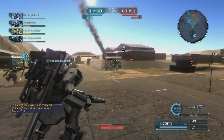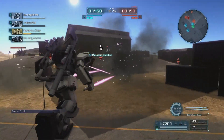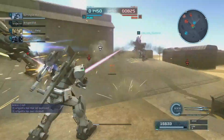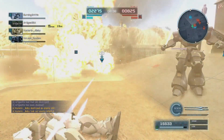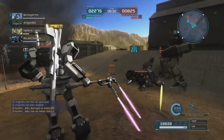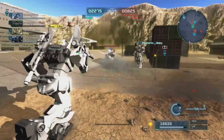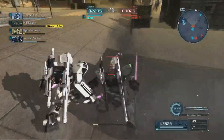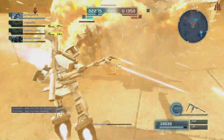Eventually she ends up getting her Pixie upgraded, which gives her access to two beam sabers, unlike the daggers of the original Pixie. They also give her the Jim Striker equipment from her Jim Ground type, and then also give her the Full Armor Gundam's little left-handed buckler shield.